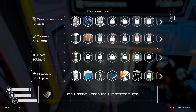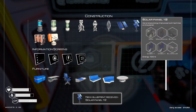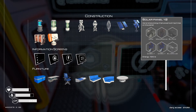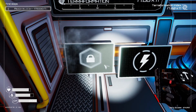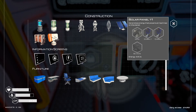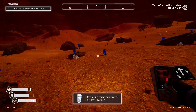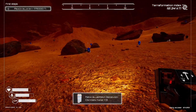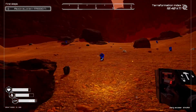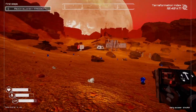We unlocked the T2 solar panel — it uses aluminum, so probably not gonna make any since I don't want to waste aluminum, and it doesn't do that much more. It does almost triple the T1, which is cool, but still not gonna make a bunch. We also unlocked the T3 oxygen tank — let's get that, it could come in handy and make our trips more guaranteed. First I need some titanium.